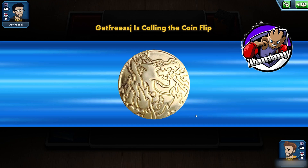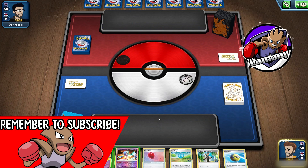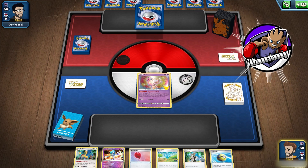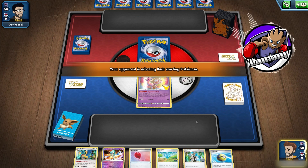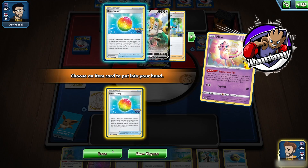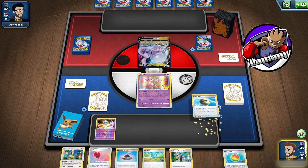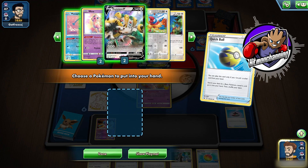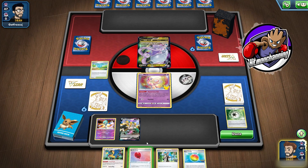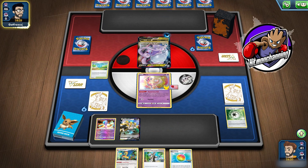My opponent gets to call the coin flip — tails never fails, and look at that, we absolutely won, so we're going first. I'm a happy camper with this hand. We got a lot of good stuff going on — some Quick Ball fodder and a Research to follow up. Opponent's got a Gudra out, so this is going to be tough. Let's Mysterious Tail first — Rare Candy! We'll drop the Gardevoir. We absolutely need to get a Fossil down. No Fossil though — but maybe if we can find a Fossil next turn we'll just Mysterious Tail and wait.